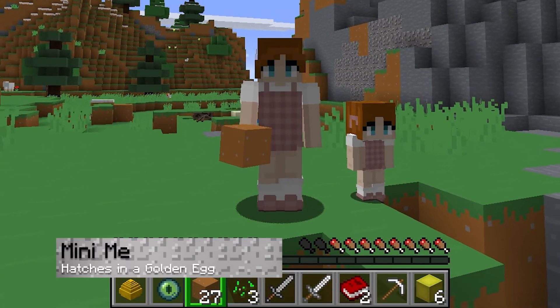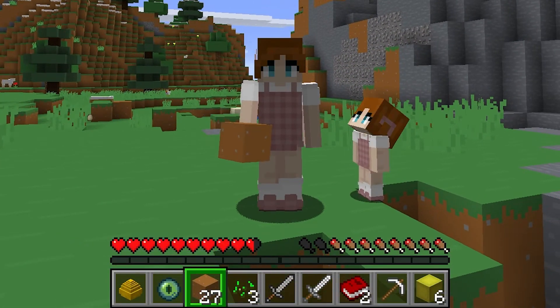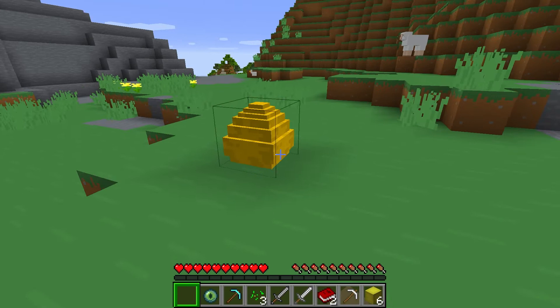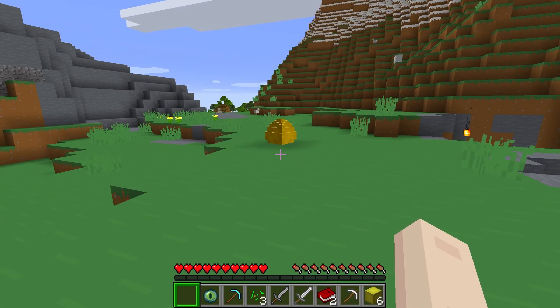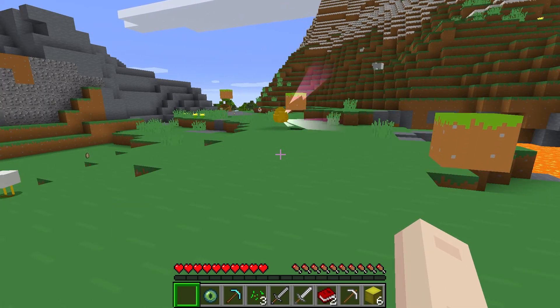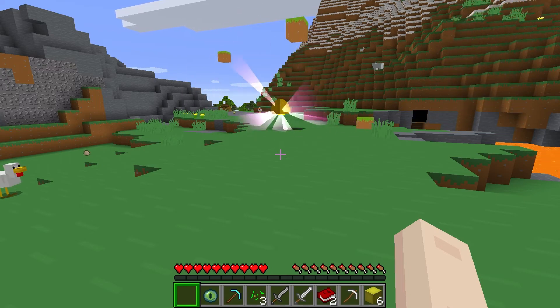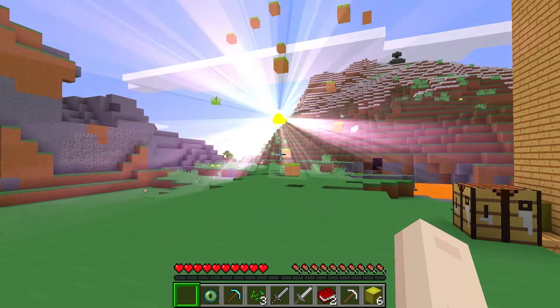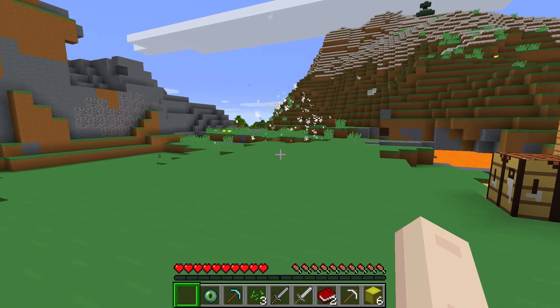The Mini-Me is a new companion to keep you company while you travel. It's hatched from a golden egg that is created using this recipe. Place the egg anywhere on the ground and it will begin to spin, spinning faster as it gets closer to hatching and start lifting other blocks into the air. When the egg hatches it will set off a small explosion so be careful where you place it.